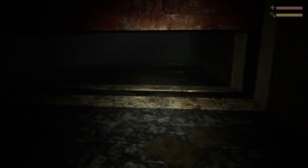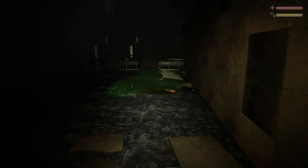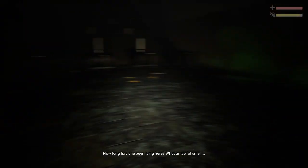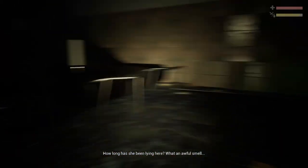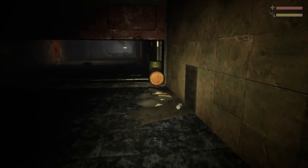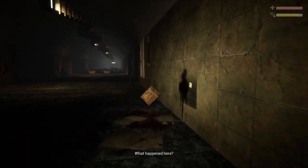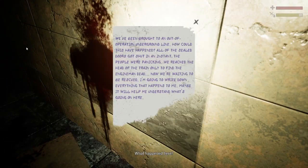I'm pretty sure DayZ has Kvass as a drinkable item. There's a body — how long has she been lying here? What an awful smell. Let's not approach her because I know that one of the enemies in the game is apparently some sort of a zombie-like creature. I'll be curious to see how the stealth mechanic works.